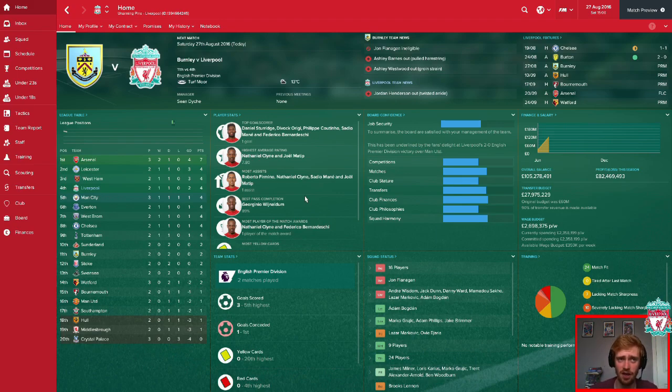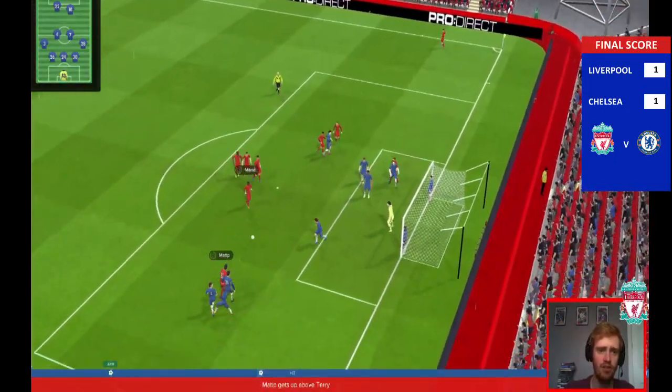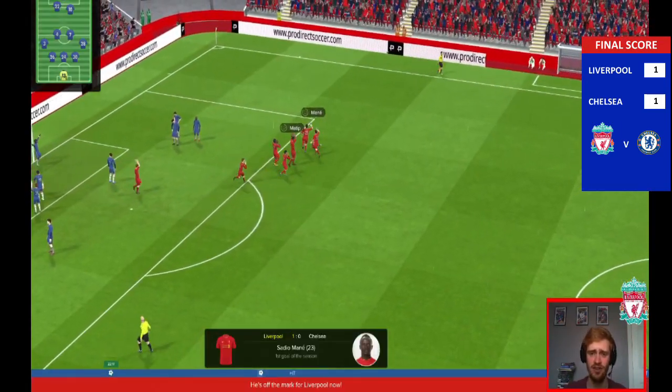Before we do today's let's play, which is going to be against Burnley — a bit of a bogey team for Liverpool in recent times — let's watch the highlights from the two games you've missed. It's the corner in by Jordan Henderson, back post, Joel Matip jumps and it falls to Mane. Sadio Mane, first goal of the season.